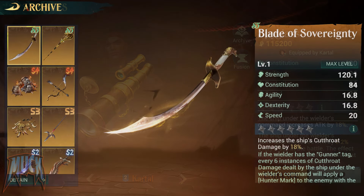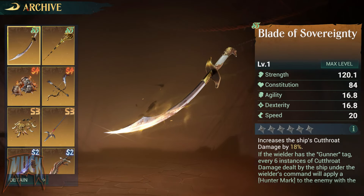On the other hand, Kartal's Blade of Sovereignty increases the cutthroat damage and also applies the hunter's mark on the enemy with less health points remaining, increasing its aggro, which on paper would attract more attacks on itself, being quickly eliminated.